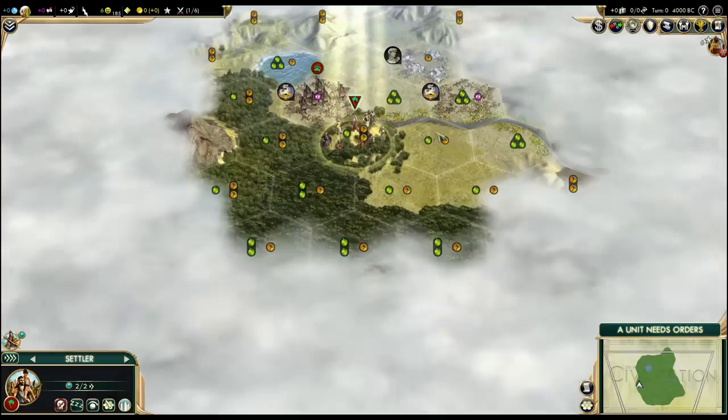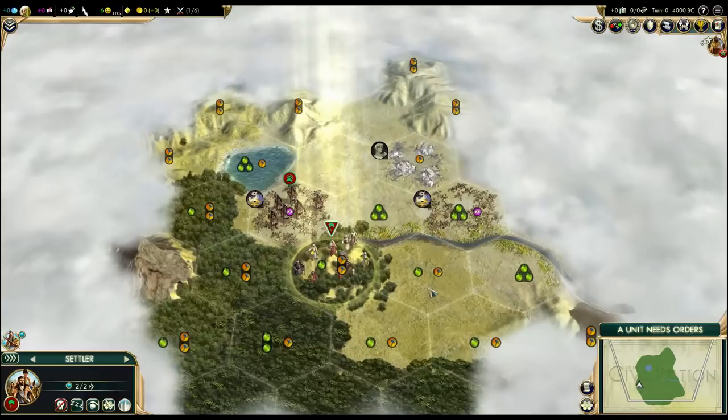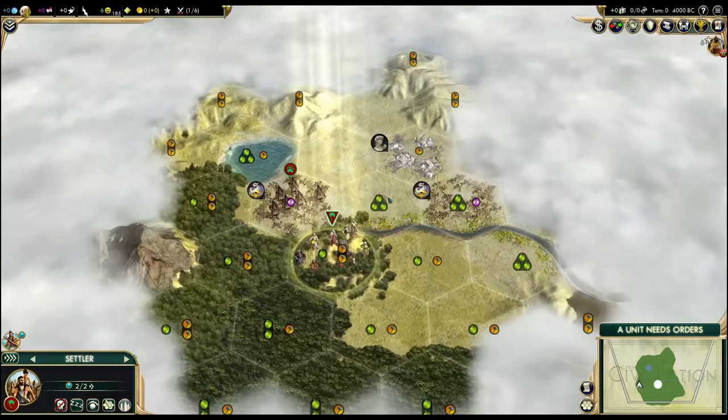We have never started with incense as a starting luxury, so that would be interesting. Probably two of our starting luxuries are on proper desert tiles, so they really suck. But we would have triple food and triple food with culture, which is a very interesting combination.